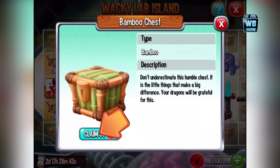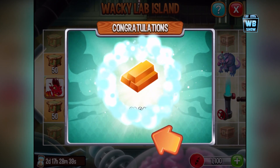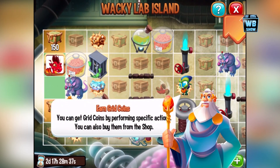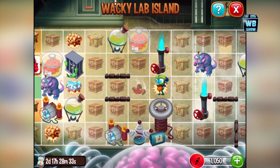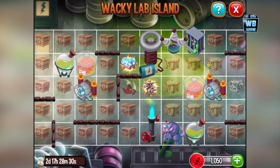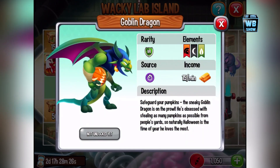All the new dragons anyways. We collected some of the coins already and you can get them through daily Dragon City activities. Let's start off — there's three dragons in total. You have the Goblin Dragon.